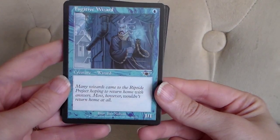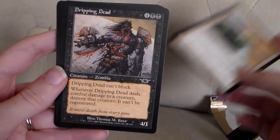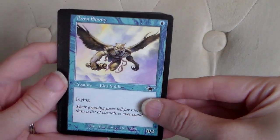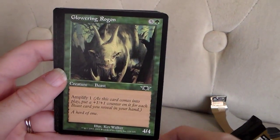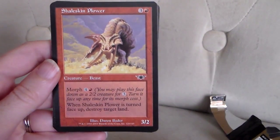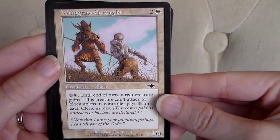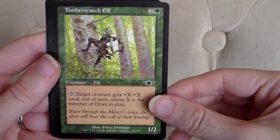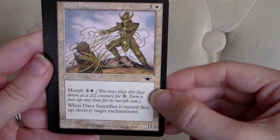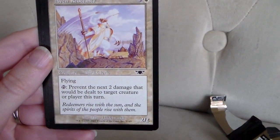Alright, we have a Fugitive Wizard, Lowland Tracker, Dripping Dead — yuck! — Avon Envoy, Glowering Rogan — eww, he's glowering at me! — Shale Skin Plower, Whip Grass Entangler, Timber Watch Elf, Daru Sanctifier, Smokespew Invoker, Avon Redeemer.